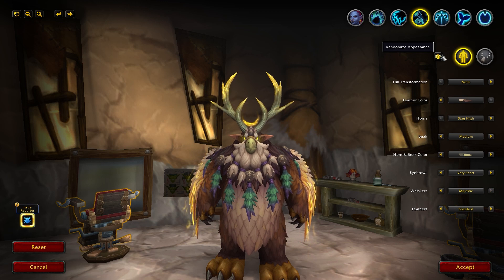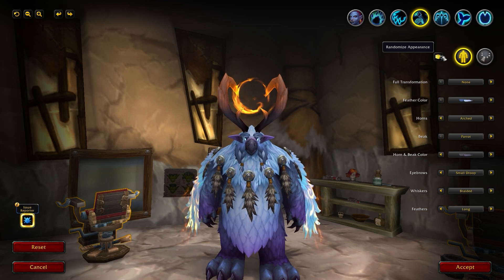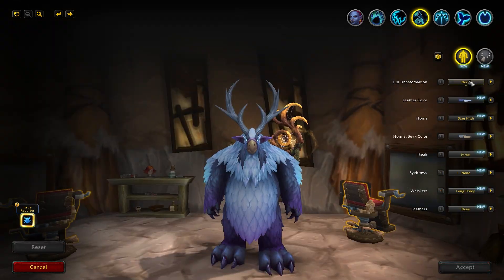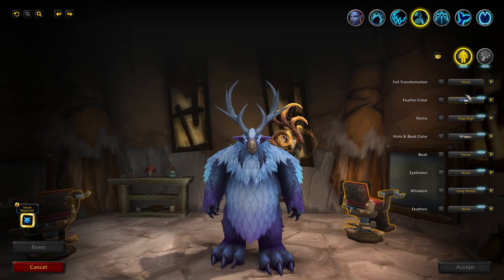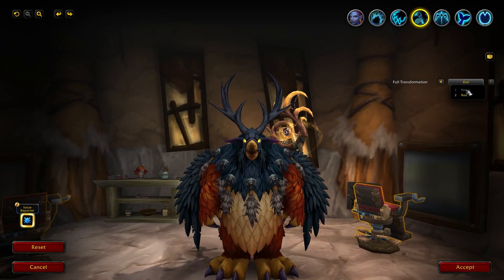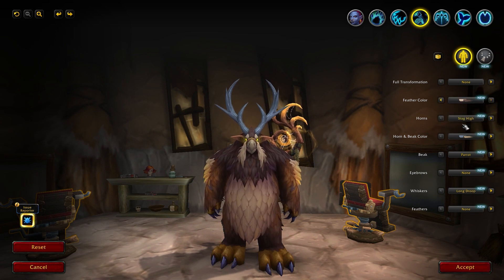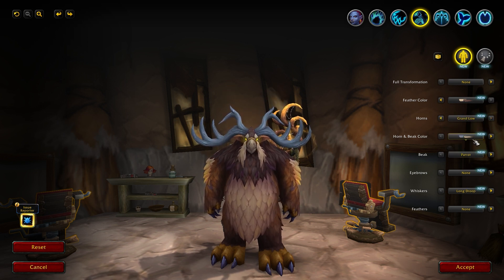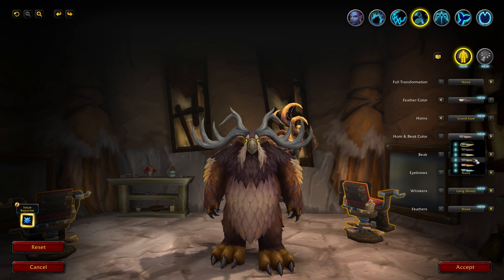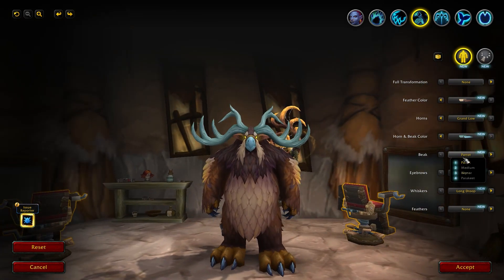Now for the boomkin form, that's when it starts getting even more exciting! As you can see, you can fully customize it if you choose the none option here. If you choose the full transformation, then that's all. But if you choose none, then yes, you get more advanced options. You can choose from feather color to different kinds of horns and beaks, and then of course you can change their colors. I love the fact that it gives so many new combinations, despite the original race you chose for your boomkin.